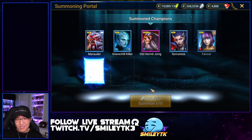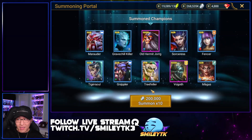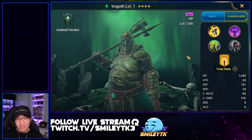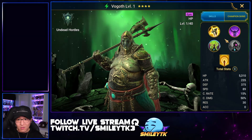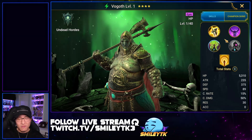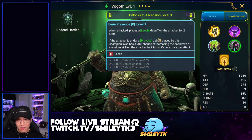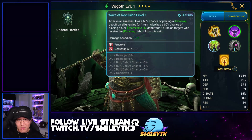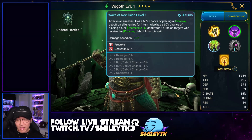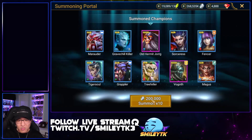Old Hermit George is solid in faction wars — he has a revive and a filter meter boost, very similar to Gore Grab. And Vogoth is actually amazing as well for a lot of dungeons and doom tower bosses in the game, just mitigating a lot of damage because of his passive. He has a triple hitter on A1 and a provoke on A2 which is helpful for faction wars. Really really solid and super underrated.